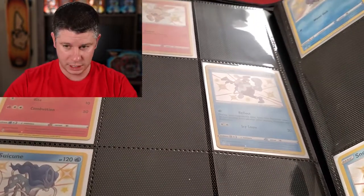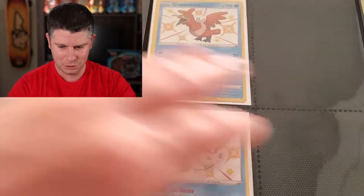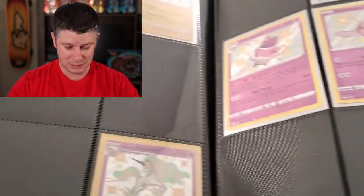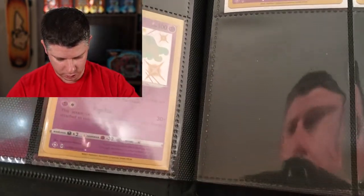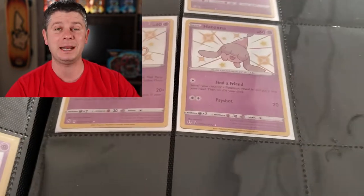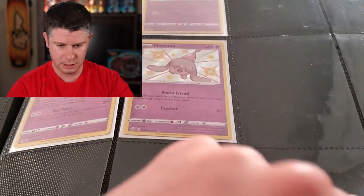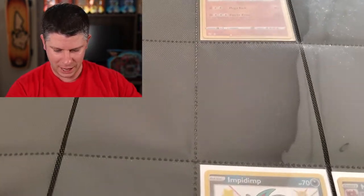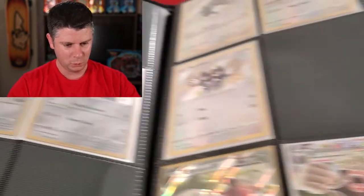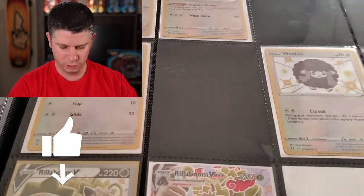We've got the Suicune, which is nice, and the Inteleon. We've got a number of the Baby Shinies, but still missing an absolute ton. The Yamper, which is great. There is one of the cards we made a deal for — Galarian Rapidash. I still owe you TJ, because my daughter will definitely want to try and steal that one from me. Missing a lot on that page. I haven't had as much luck with the Baby Shinies, but with normal Pokémon I seem to get all of those.